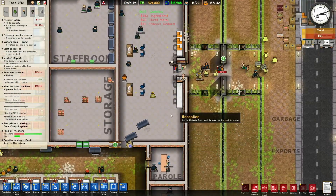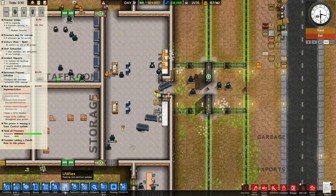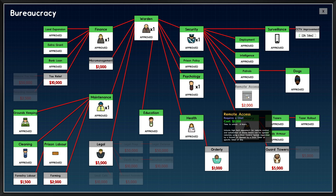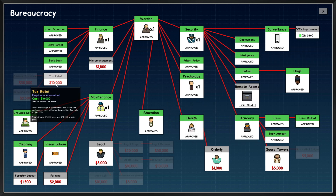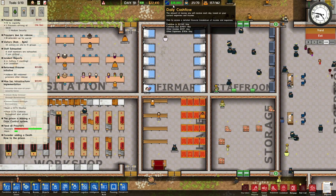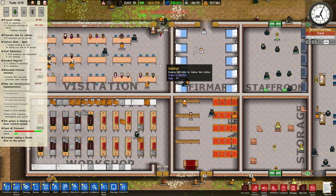I was thinking we could place the door control system somewhere here and put control on these doors. Improving equipment enables you to see CCTV vision and mark misbehaving prisoners in their field of view — let's do that. We also need remote access, and once we have that it should be nice. Somebody also commented on the tax relief grant, which saves 1,500 in taxes per thousand of daily profit. With a profit of almost 20,000 we can save 3,000 on taxes if we get that one, so it's very tempting.